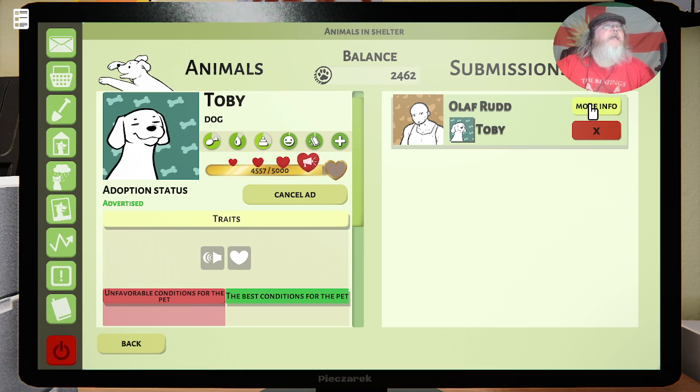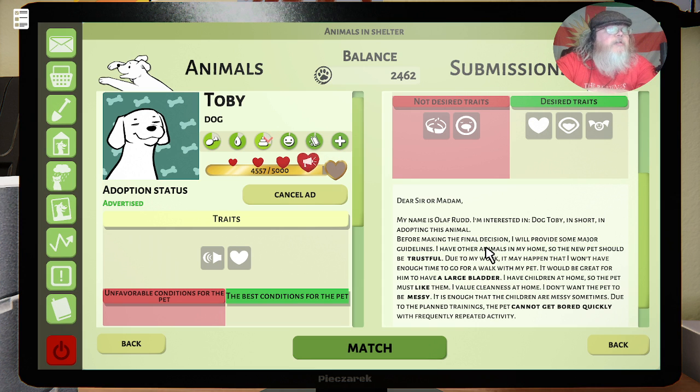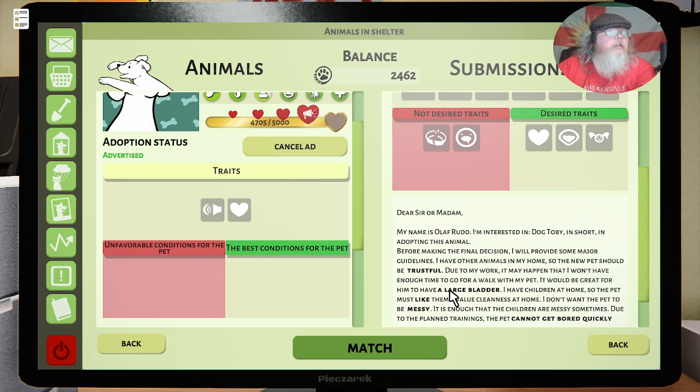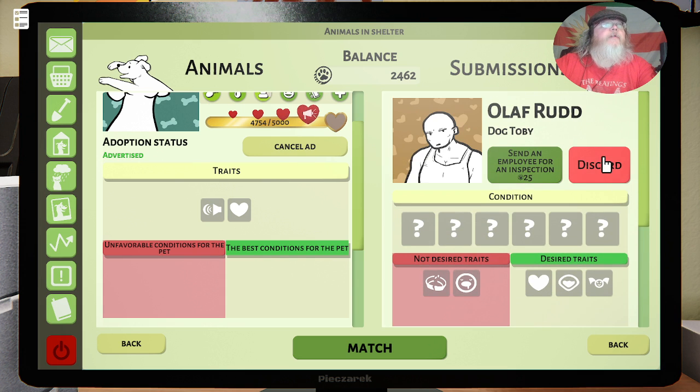More info — Olaf Rudd. Looks like a bit of a bruiser, but you might be a good lad. He's interested in adopting dog Toby. He has other animals at home so the new pet should be trustful — yes it is. Due to his work, he may not have enough time to walk the pet, and he'd like the dog to have a large bladder — we don't have that. He has children at home so the pet must like them. He values cleanliness and doesn't want the pet to be messy. I don't think you're quite right for our Toby.